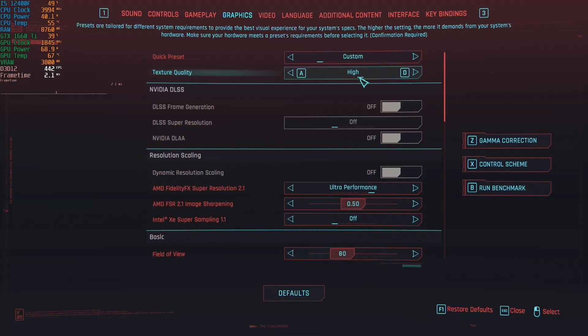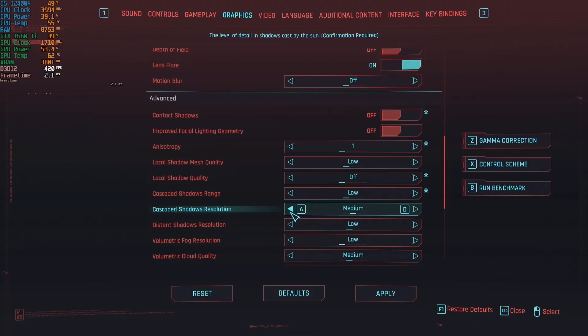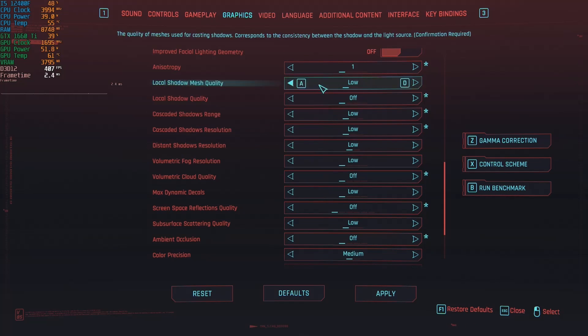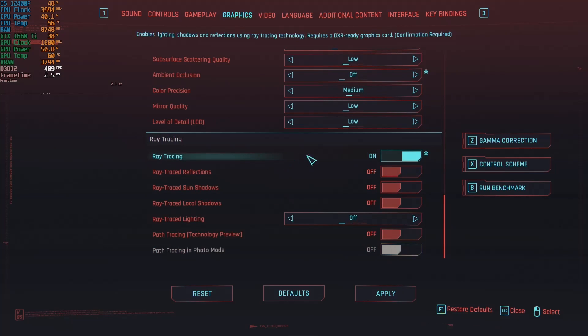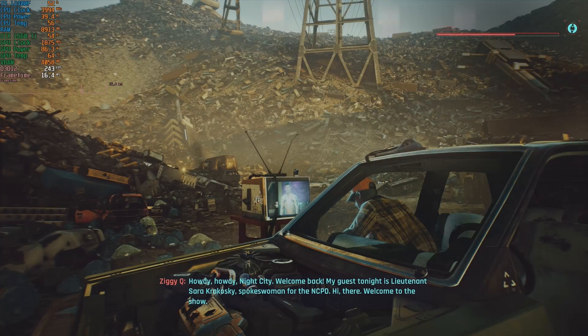I'm actually going to turn things down to low. Let's go into the settings — turn everything down to its lowest, crowd density low, keep FSR at ultra performance but turn everything else to its respective lowest. You have to be careful with these settings; 'low' doesn't actually mean lowest anymore like it used to in the early days of Cyberpunk — you have to do everything manually. Everything has been turned down, so we'll enable ray tracing yet again, apply that, and enable the path tracing technology preview, which it says is best suited to a 4090 or 3090. We are using some seriously weak hardware relative to what's recommended.